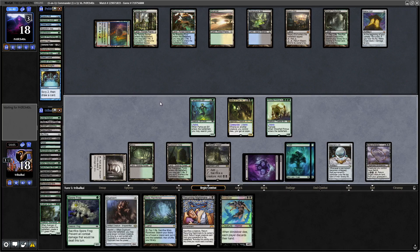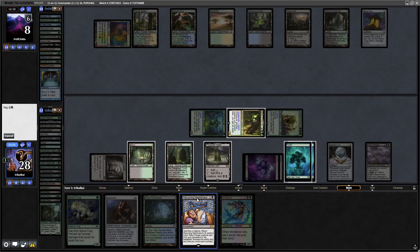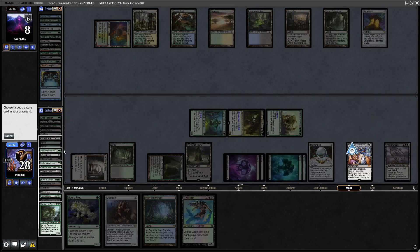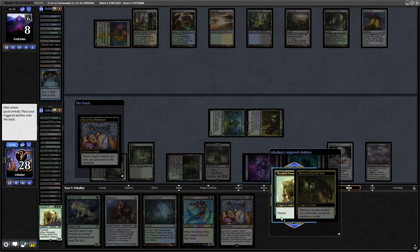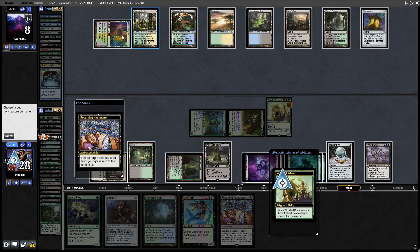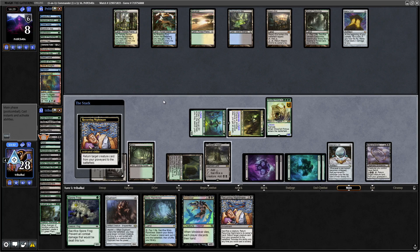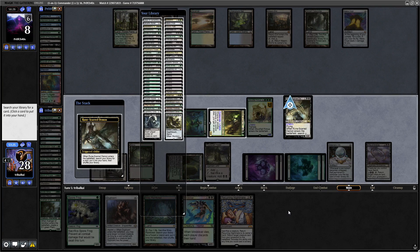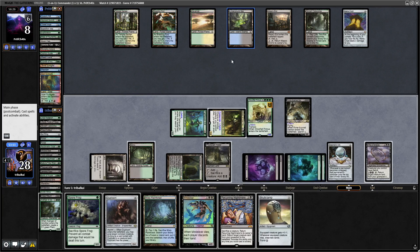Let's swing in with everything. I'm thinking Recurring Nightmare, getting rid of the Woodfall Primus - that will come back in with Persist and we can kill off this Gate here. That comes straight through, so we can go for that. Let's reanimate the Rune Scarred Demon, get rid of the Woodfall Primus, point the Persisted Primus at the Gate. I don't think they are anywhere close to getting their Maze's End win here. Let's just go for the Skullclamp to make their life even more difficult.